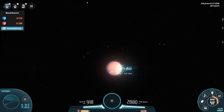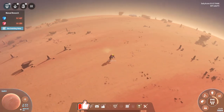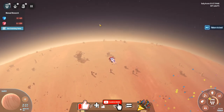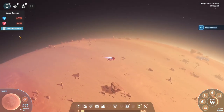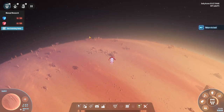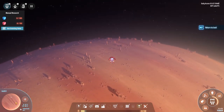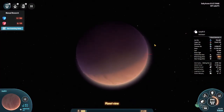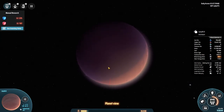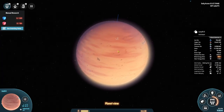Hey everybody, it's BC here and welcome to another episode of Dice and Spear Program. I'm back on the other planet — I can't remember what it was called — planet number two. I came here to get some titanium because today I want to start getting some progress going. I need to find my facility; it's over there somewhere.